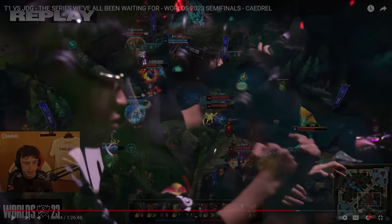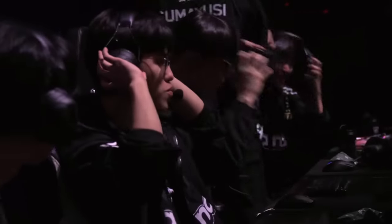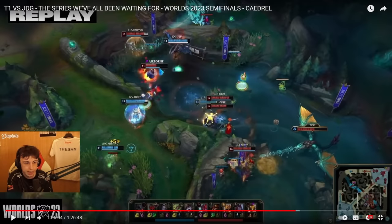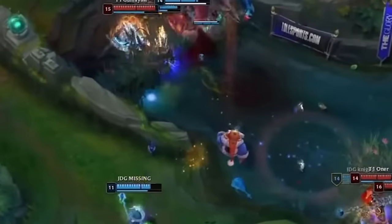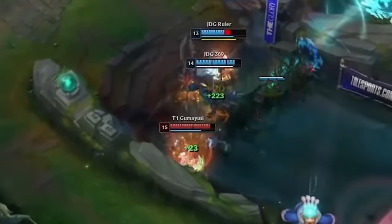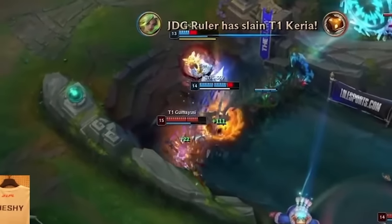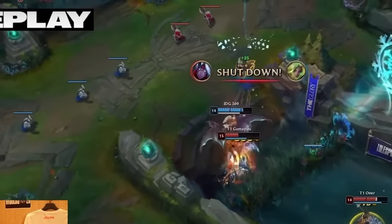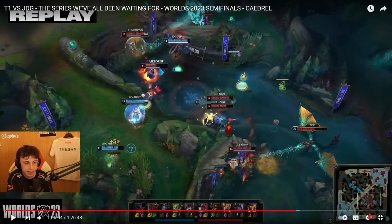I just wanted to highlight Guma Yushi's 1v2 play at the end versus Ruler and 369, where he pops off and double kills both of them. The play itself was amazing, it was hype as hell. But watching it back in slow-mo, Guma played out of his mind. I just wanted to show you guys how quickly he moves in such a short amount of time, so I'm going to play the clip right now with Cajal casting.